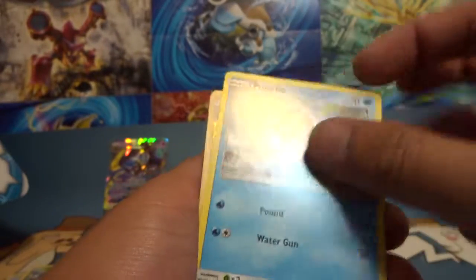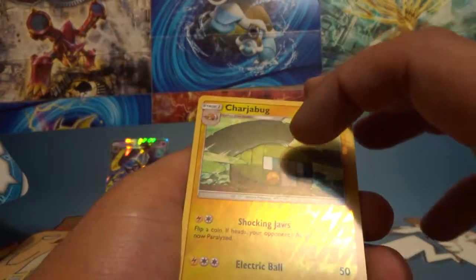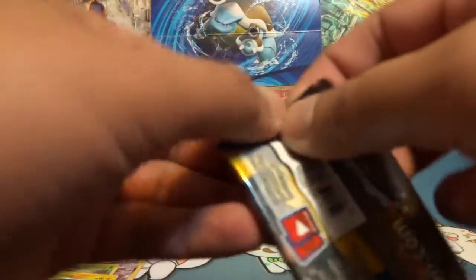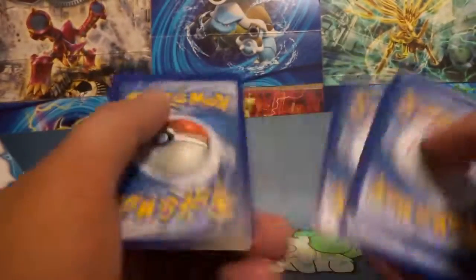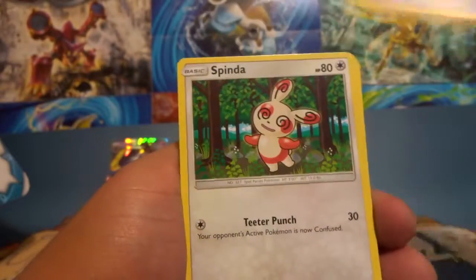Popplio, reverse charge bug, and an Incineroar non-holo. The Lunala GX is pretty good. Hopefully we get a little bit more out of this — very disappointed in the first two boxes. We did pull good cards from those, but it could have been better.